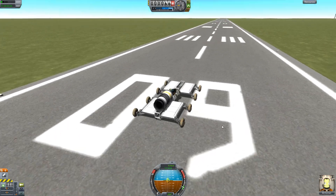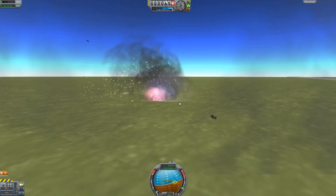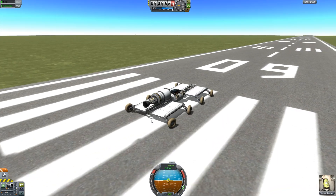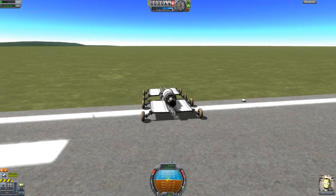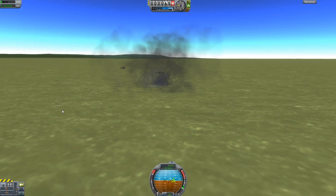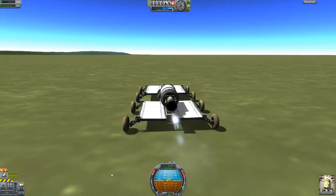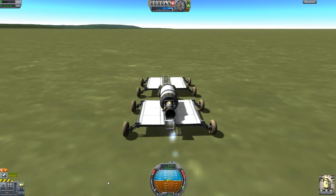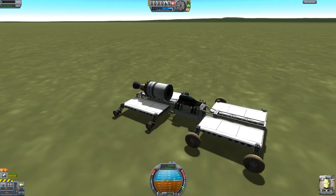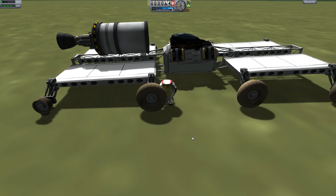Every rover wheel brakes and you require a Kerbal to fix it. Why did I decide to use an SRB? That was probably the first bad decision. Let's use a liquid fuel engine instead. I can stop anytime I want. After we hit about 60, we need to brake. Alright Tommyus, come on outside, buddy. You just right-click on it and repair. Boom, back to normal.